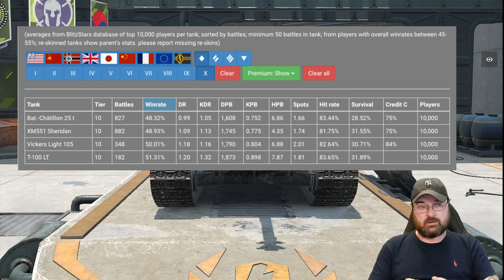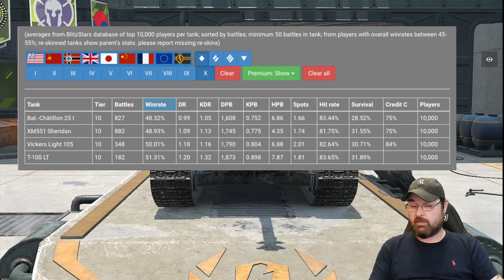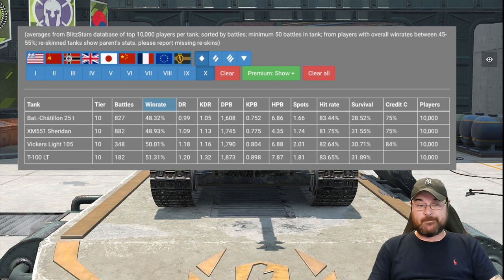So why are people struggling in the Batchat? A big indicator is when you look at the survival — 28% compared to the others which are pushing over 30. That sort of tells you that the player base just isn't comfy with firstly its armor, and secondly the way that the tank should be played. The damage per battle is 1600 for the Batchat — all the others are over 1700, even with the shocking DPM of the Sheridan. What I can't get my head around is how the Sheridan is dishing out more damage per battle than the Batchat, especially when you compare their DPMs.